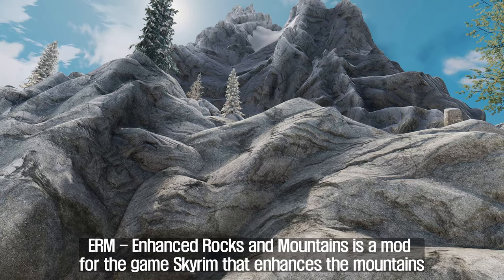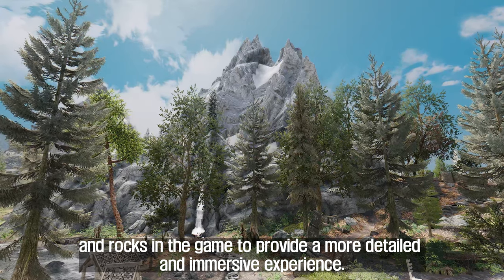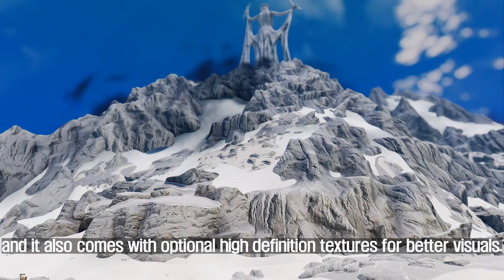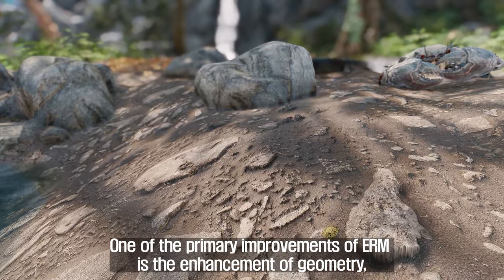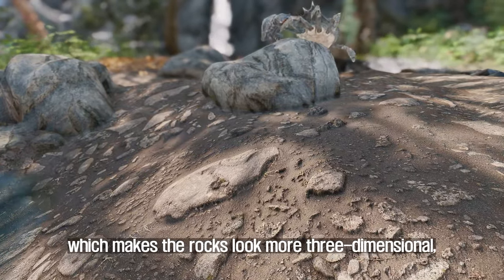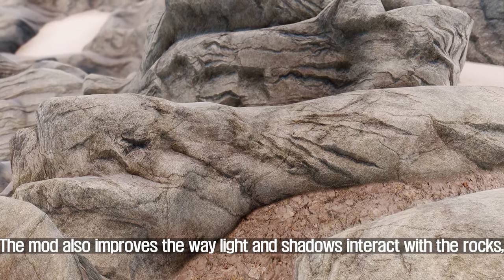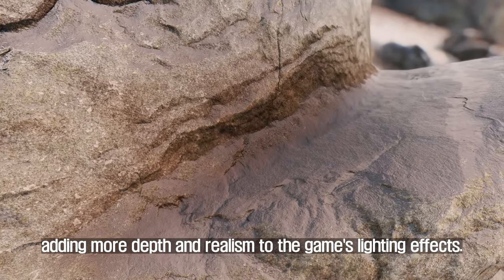The third mod I will introduce to you is URM-Enhanced Rocks and Mountains. This mod enhances the mountains and rocks in Skyrim to provide a more detailed and immersive experience. It is designed to be simple to install with no plugins required, and it also comes with optional high-definition textures for better visuals. One of the primary improvements is the enhancement of geometry, which makes the rocks look more three-dimensional and gives them a more realistic presence. The mod also improves the way light and shadows interact with the rocks.